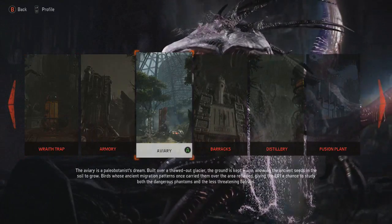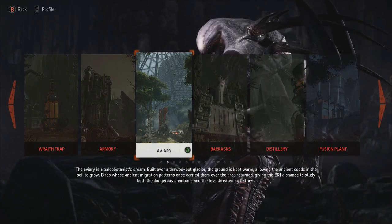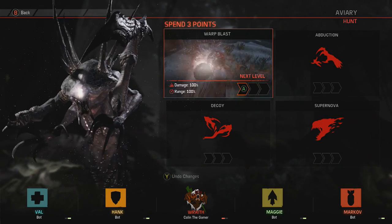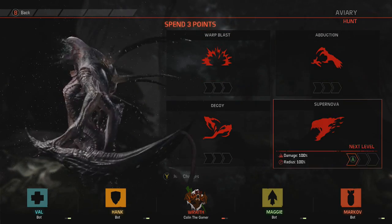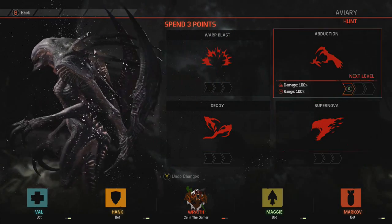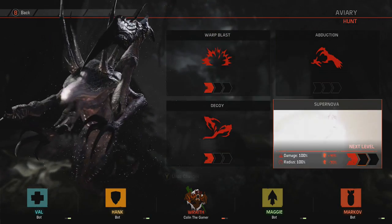I'm going to go on the Aviary map, because this is actually a pretty sweet one. Alright, here we go. Select the Wraith. I haven't played a lot as the Wraith — only like three or four times — so I'm kind of experimenting with all this stuff. I think what I'm going to do for this one is warp blast, decoy, and supernova.